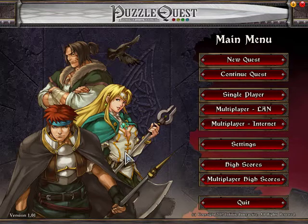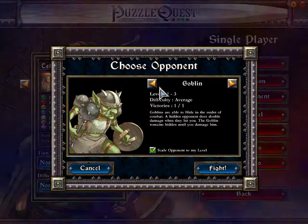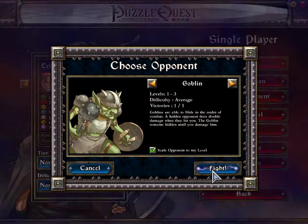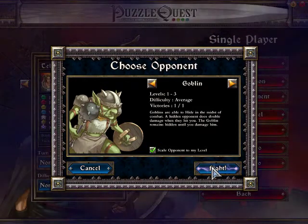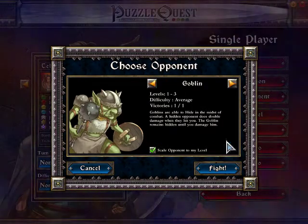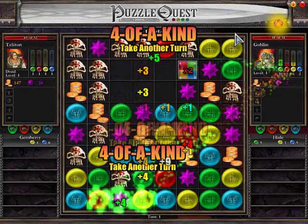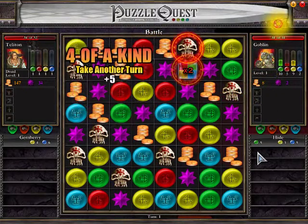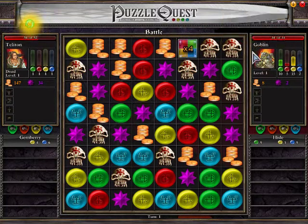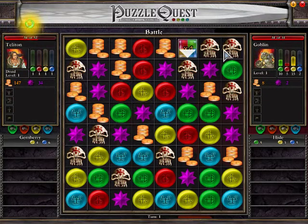I already clicked a random character just to show you what the fighting mechanic is like. This is the easiest enemy right here — scale opponent to my level, that's fine. This gives you a little description of the character; there are also giant rats and skeletons and things, but I'm just fighting the lowest creature here. Here we have the fighting board. The person with the highest speed starts the battle — cunning is speed, and that character has a cunning of two while I have a cunning of one.